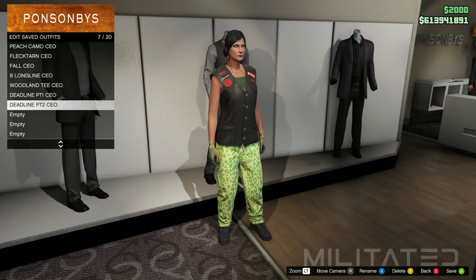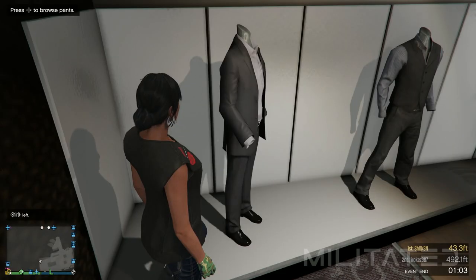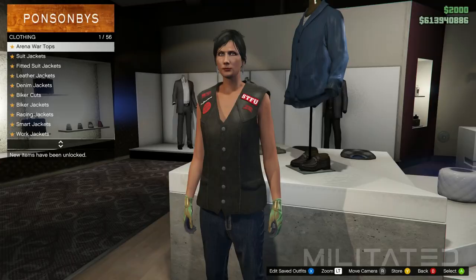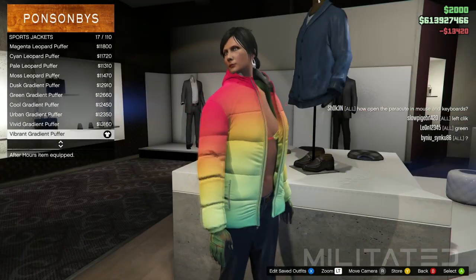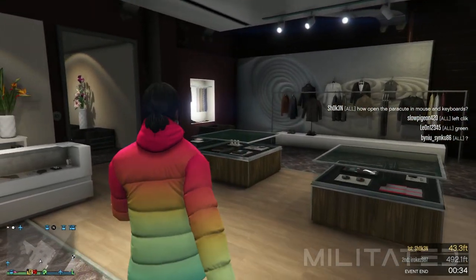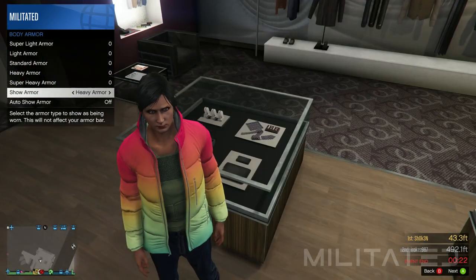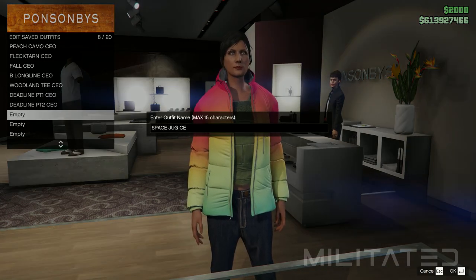Moving on to the last female transfer item of the video, go into the jeans category and purchase the navy low crotch, which turns into the black juggernaut pants. Next go into the shoe section, go into skate shoes, and purchase the all black backside — we can't change the shoes of this outfit later on, so it's very important that we put these on now, which are the black scruffy boots. In the top section go into the sports jackets category and purchase the vibrant gradient puffer. We already have the orange bikini equipped, so back out of tops. Because we can't change anything about this outfit later on, head back over to accessories to remove the gloves — the red retro spacesuit top will come with its own gloves. Open up the interaction menu, go into inventory and body armour, and equip the heavy armour. Please do not forget that armour on any of the outfits — it has to be on all of them. Browse accessories and save this outfit as Space Jug CEO.